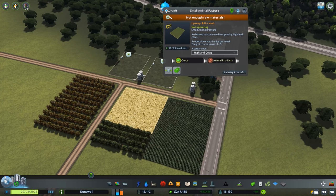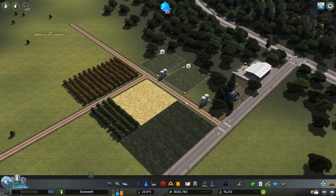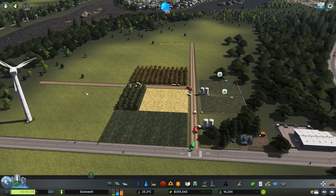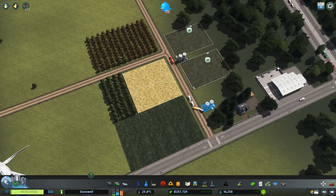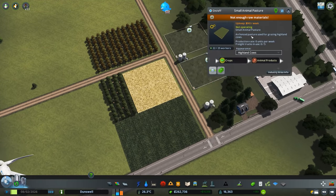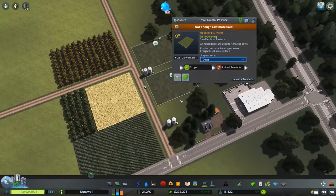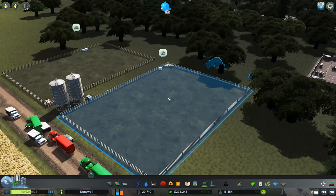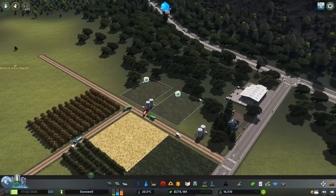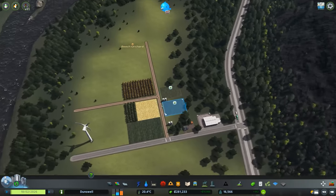What are these guys complaining about? Not enough raw materials — okay, it's because the pastures need crops in order to function. We'll give it a little bit of time and it should resolve itself. There we go, we got some trucks spawning in and they seem to be storing everything into these silos. We also have a choice here: cows, pigs, sheep. What's the difference between highland cows and just cows? We'll see once they start spawning in. Nice first little farm!